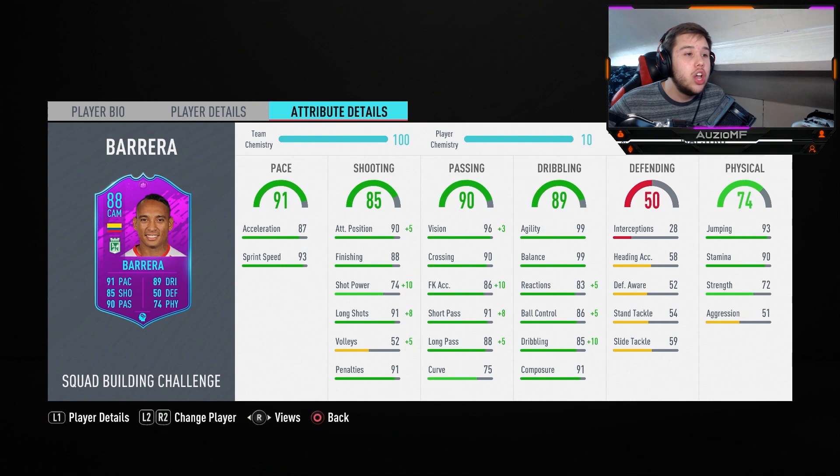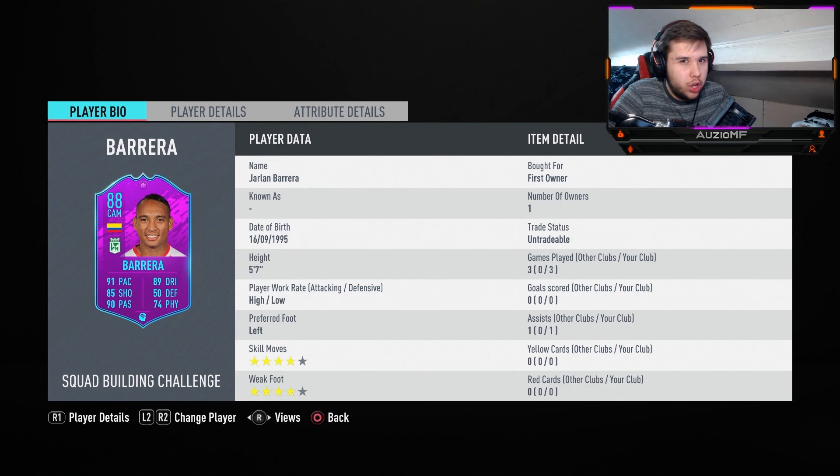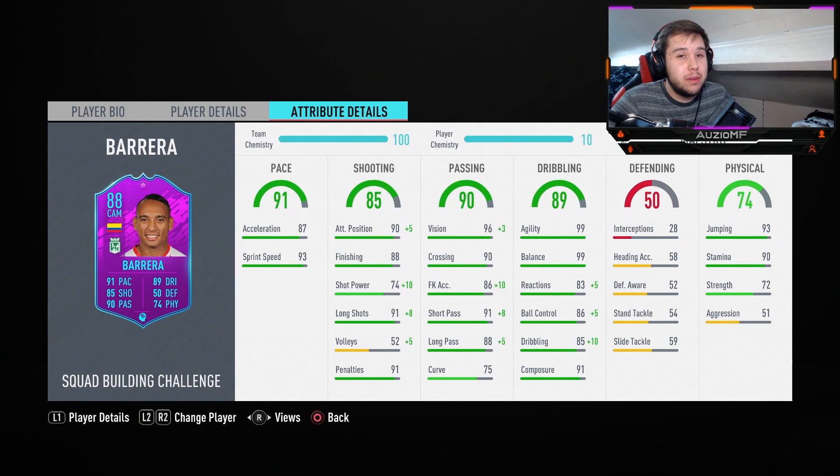He's got 99 agility with 99 balance — you already know what we're going to see from this card. A CAM that is agile, that's my type of CAM. He's got 88 reactions, 91 ball control, 95 dribbling, and 91 composure. I'm expecting him to be very calm and composed, taking good touches. 93 jumping — him being 5'7", he will probably out-head players 5'9" and below. 90 stamina means this guy's going to be up and down the pitch and last the whole 90 minutes. 72 strength — he's going to be getting bodied off the ball — and 51 aggression means he's going to be losing a lot of 50-50s.